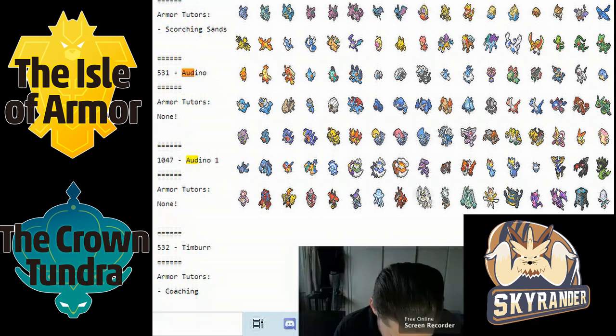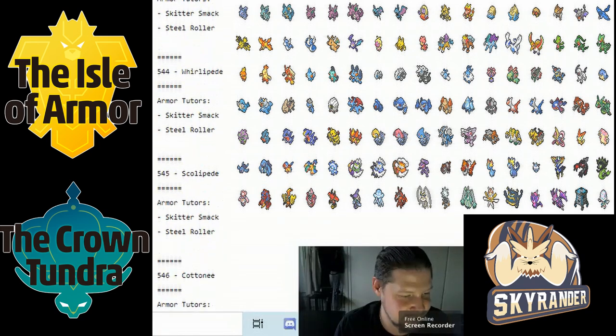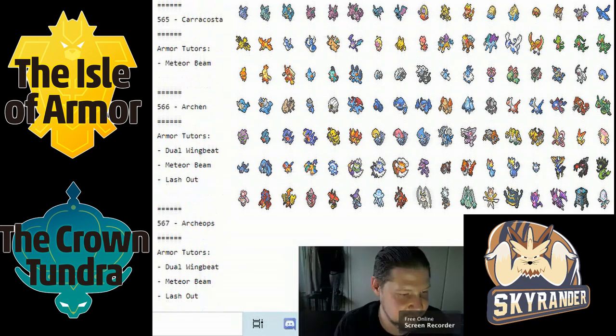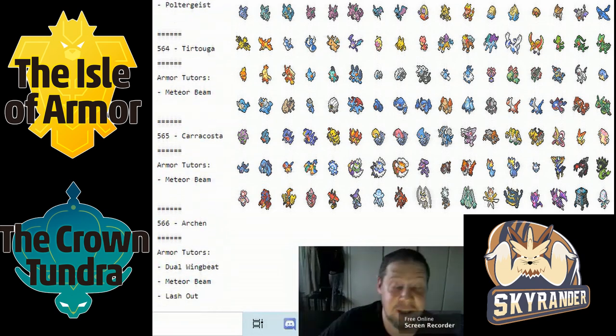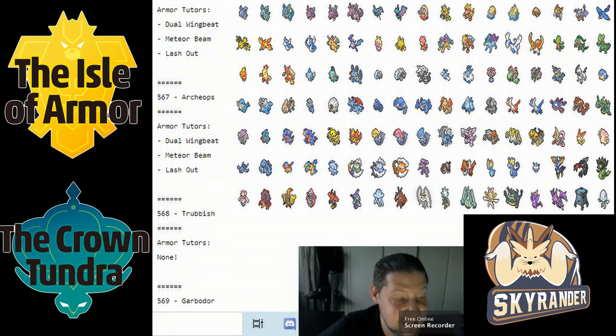Carracosta got Meteor Beam — it does have a special attack to use. Archeops got Dual Wingbeat, Meteor Beam, and Lash Out. Meteor Beam can be very good for it because you raise your special attack and then use Acrobatics. It has a fair special attack as long as it's not in Defeatist range. Dual Wingbeat is awesome since anything that doesn't cost you to use forces you to reuse Brave Bird.